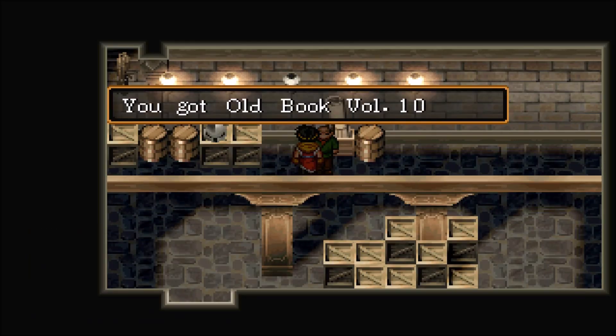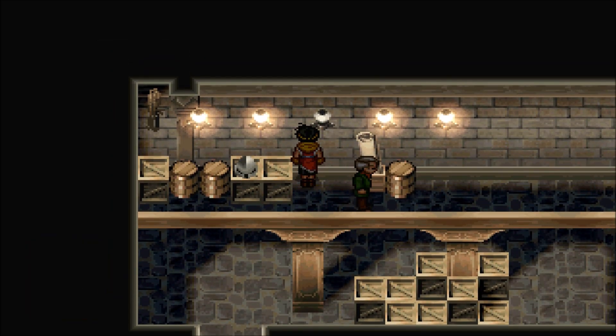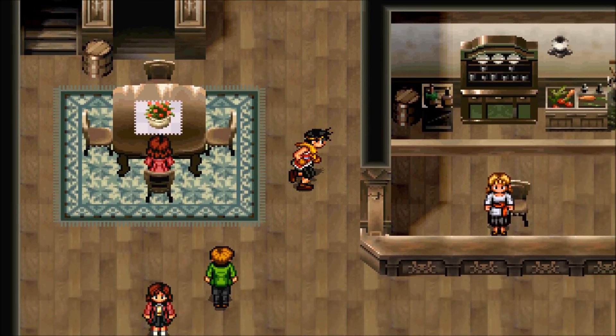The next Old Book we're going to get is Old Book Volume 10 in the basement of the Green Hill dormitories. Go down there — here's the entrance to the dormitories right there.